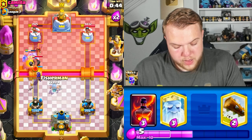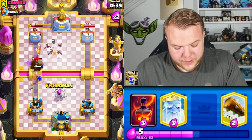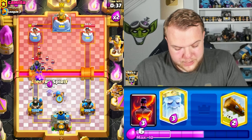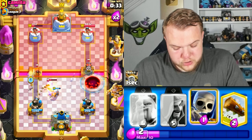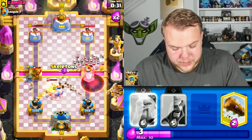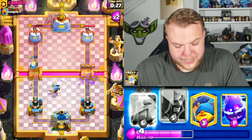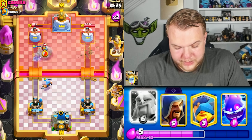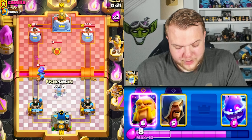He goes with mega knight — Royal Giant gets two shots on the tower. Need to be careful but we have really good answers against spammy cards. E-spirit, void spell, skeletons just in case, then log to kill all those skeletons from the skeleton army. Looking very good right now. He's not too happy about it — what a crazy deck from our opponent.